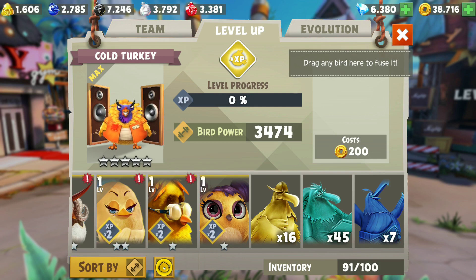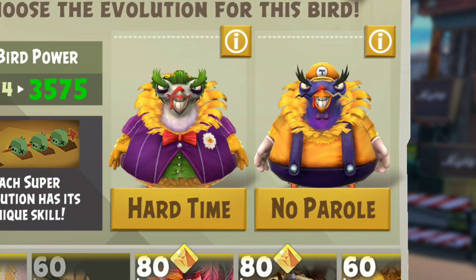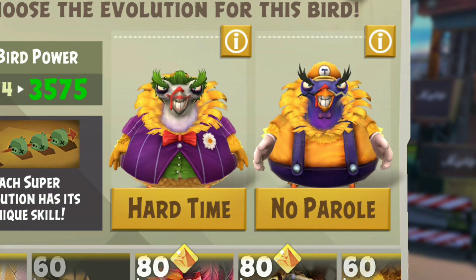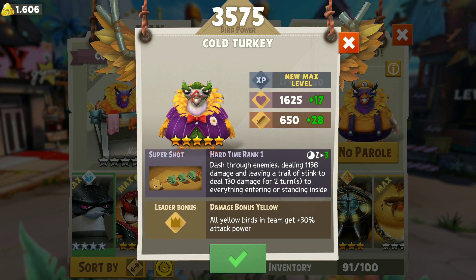There we have it — level 60 Cold Turkey. Let's check out what kind of evolution we can choose from. Whoa, we have Hard Time and No Parole. Let's have a look at Hard Time: dash through enemies dealing 1138 damage and leaving a trail of stink to deal 130 damage for two turns.